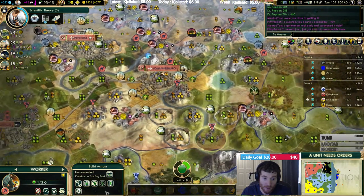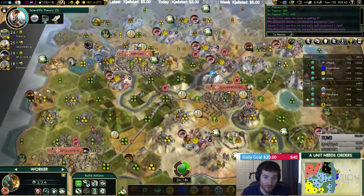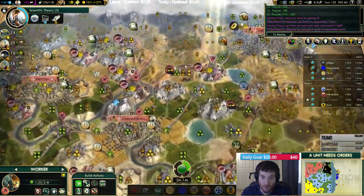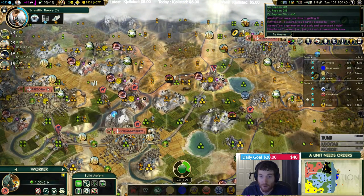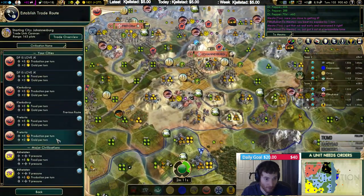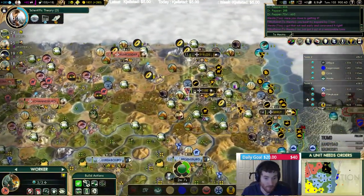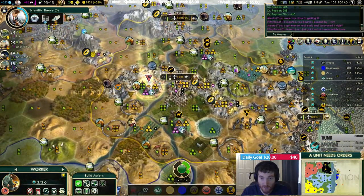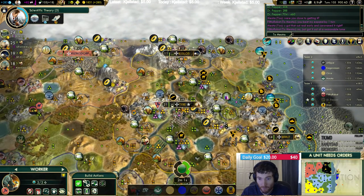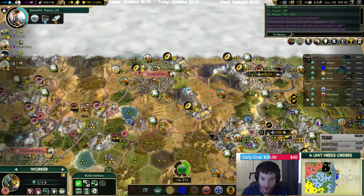You're going to build me one there. I need that tile converted — take that tile converted as well. Opera House in a moment. So there is still a reason to grow now, since science is going to be a thing. Improve that iron, I suppose.